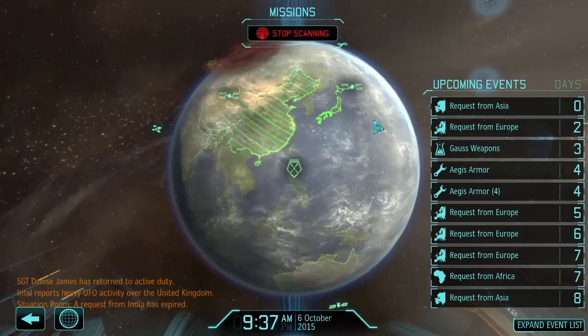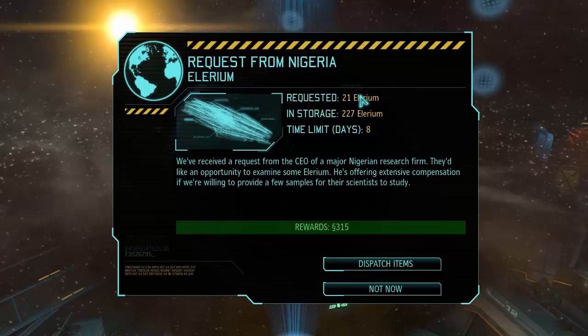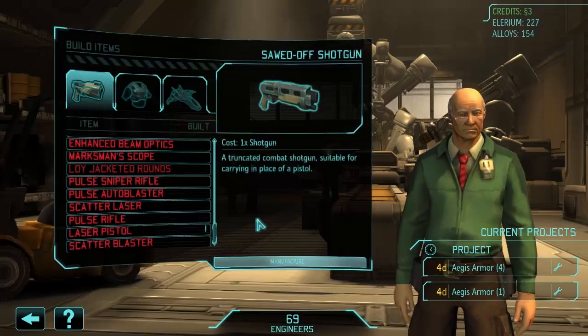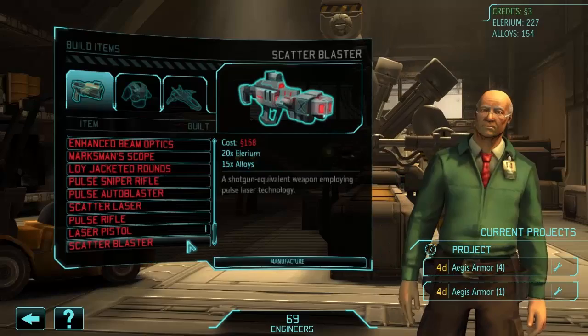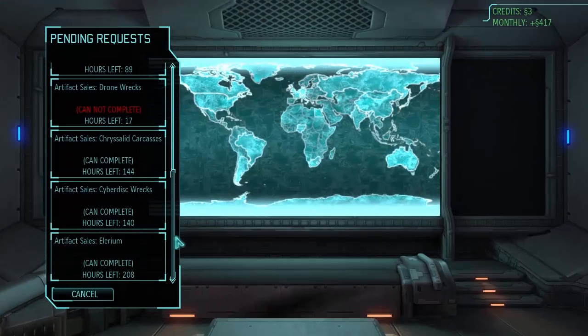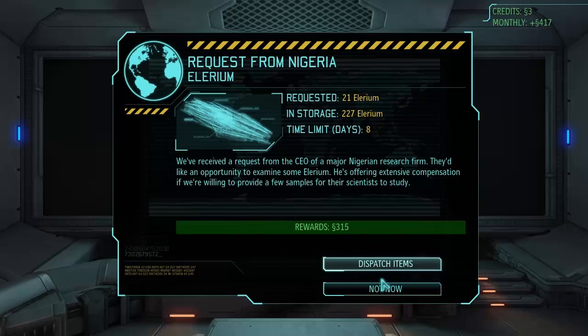There's an offer of 315 credits for 21 Elyrium. We've gotten so much Elyrium lately I'm tempted to take it. With 315 credits we could build mech bodies or guns — we need an Autoblaster, Sniper Rifle, and Scatter Blaster. That would cover almost all the cash we need. Elyrium is valuable and uncommon, but we've built up a good supply, so I'm going to take the risk and sell some.